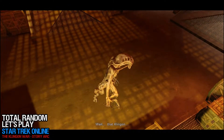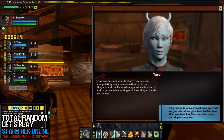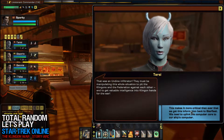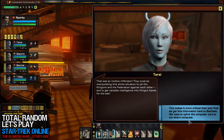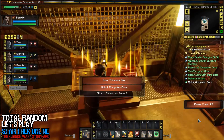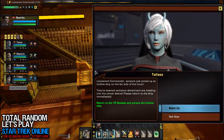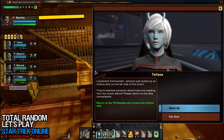Personal shield losing power. That was an Undine infiltrator! They must be manipulating this whole situation to pit the Klingons and the Federation against each other, and to get valuable intelligence into Klingon hands for the war. This makes it more critical than ever that we get this information back to Starfleet. We need to uplink the computer core to our ship's computer. Lieutenant Commander, sensors just picked up an Undine ship on the far side of the moon. They've beamed someone aboard and are heading into the comet debris — please return to the ship immediately.